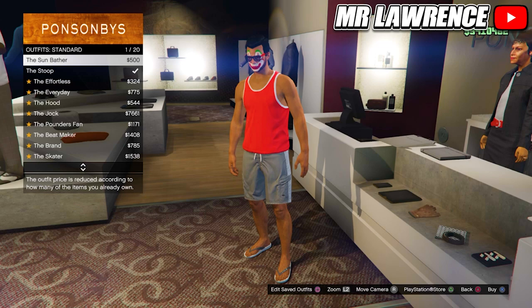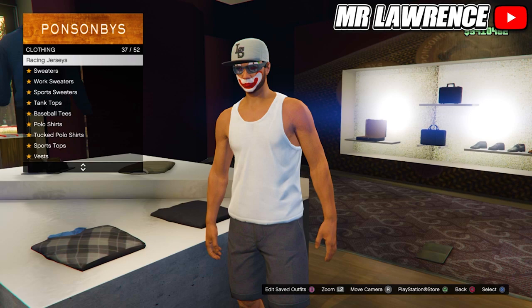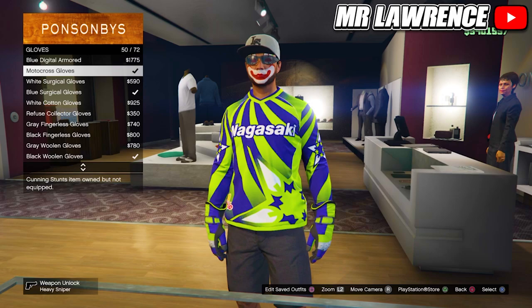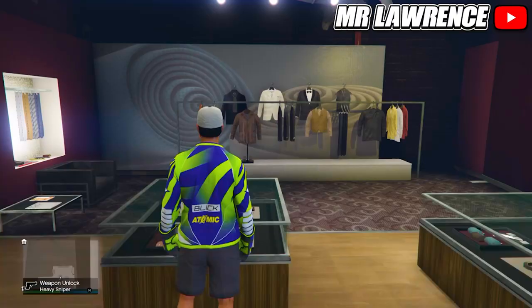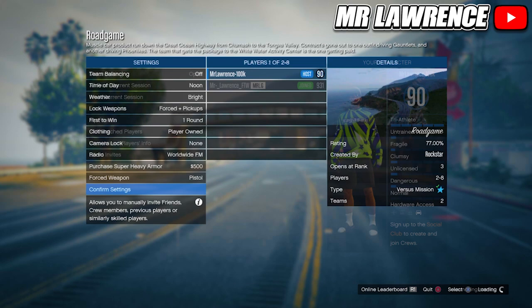And then equip a standard outfit. Now go to the tops, scroll to racing jerseys and equip the race motocross, number 12. Then go to the accessories and equip the motocross gloves, number 50. Now start a versus mission. Change the clothing to player owned, invite someone and start. Go twice to the right and ready up. When you load in, equip an earpiece and quit the mission. Delete the green and purple outfits and save this outfit in slot 16.